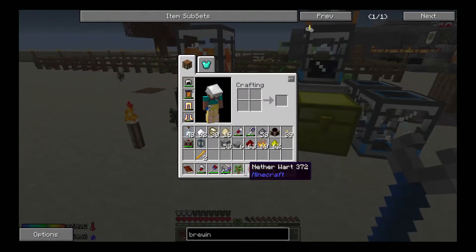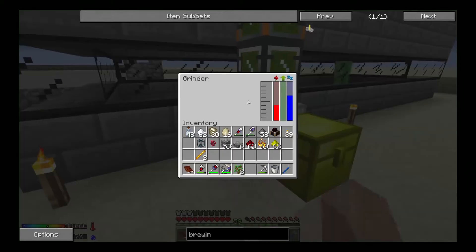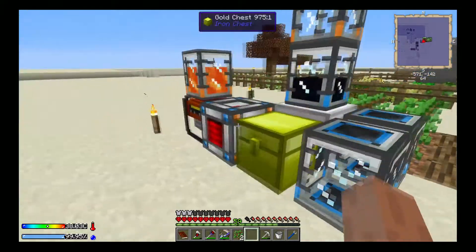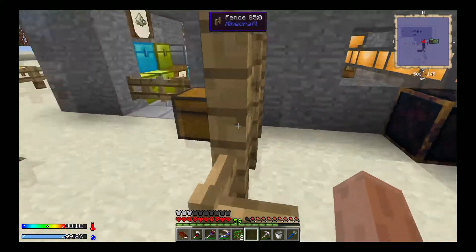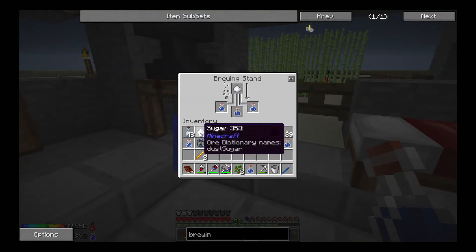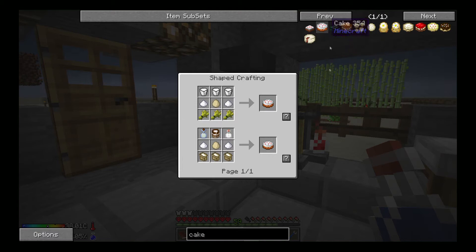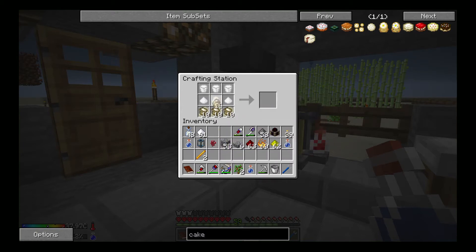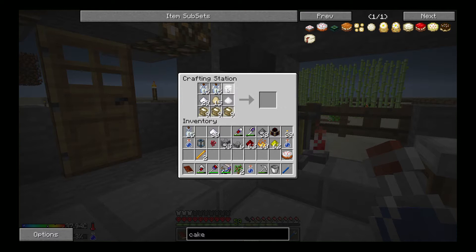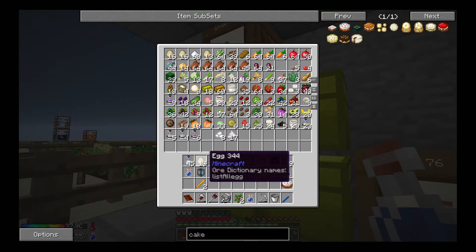Another thing I want to start working on is the quest line — we finished this, the planter, harvester, and fruit picker. Now I want to do the auto spawner, auto anvil, and auto enchanter. Let's add some sugar into there, and we're also going to need to make some cakes. So let's go ahead and make some cake — I think we have everything we need. We can use flour, eggs, sugar, and soy milk, and that'll give us some cake. Let's make one for now.